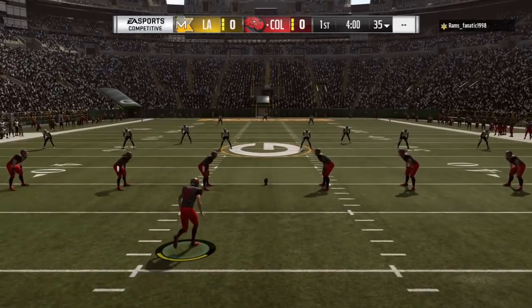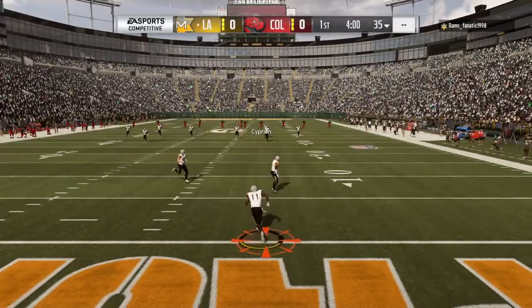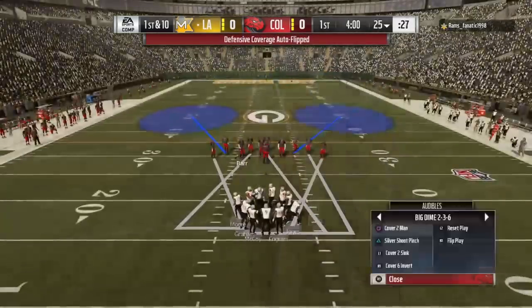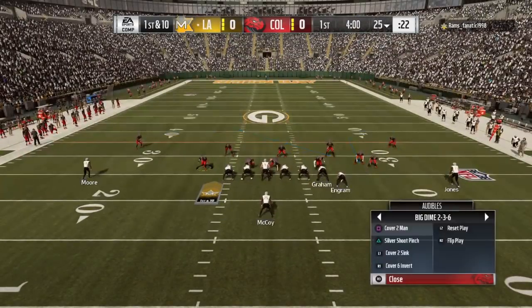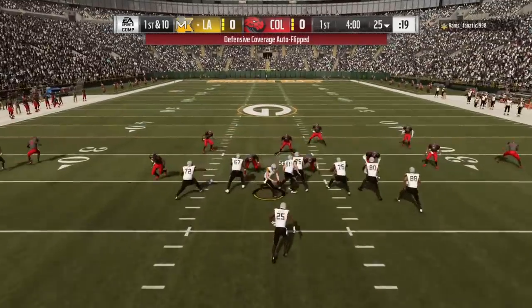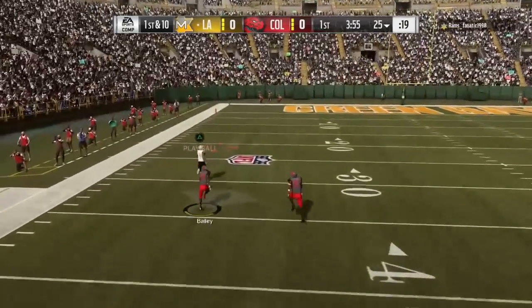I also got improvements on my offensive line. I picked up 86 overall David Bakari from the Packers — his elite card — from the green points. I put a couple bucks into the game, about $7, and got some of the Mutt Level players with those green points. And then also got one from the store — an elite card for $200 — and I picked the 86 Bakari.